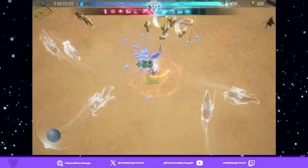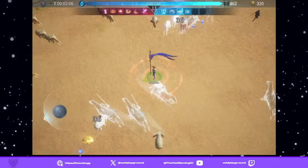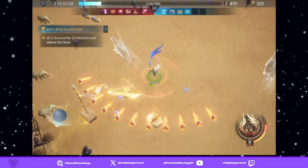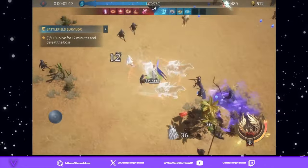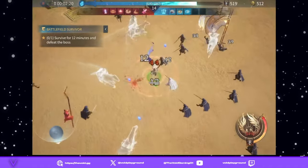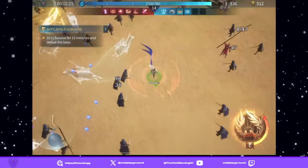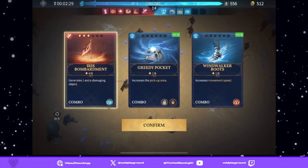You've got to make sure that you do the right things and grab the right stuff. We'll go with Golden Grip — there's that synergy — and then Iris Bombardment. As you can see there's a cascading effect with some of these that stack up. This mode is about commitment, and I get it — there is a little bit of luck involved.